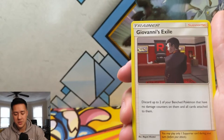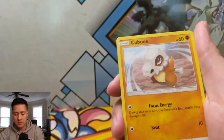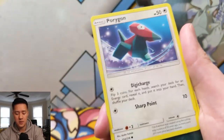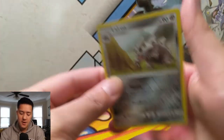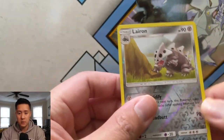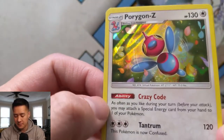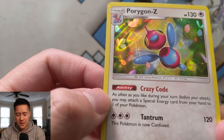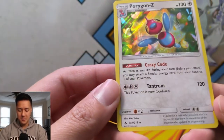Let's see — Fairy Energy, Melanie, Giovanni's Exile, Darkstone, Growlithe, Cubone, Riolu, Porygon, Inkay. Our reverse is a Aerodactyl, and then for our last card in the opening, we have Porygon-Z — I've never seen this guy yet. Looks like he's trying to swim the elementary backstroke or trying to fly — not sure, crazy.